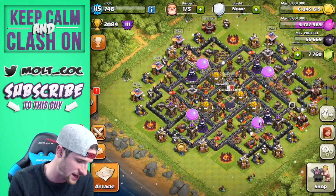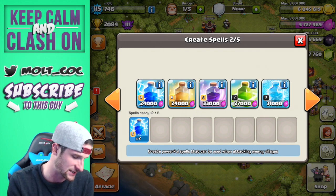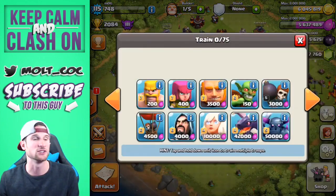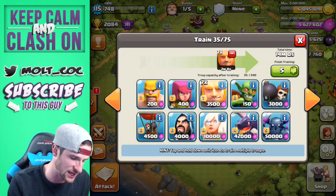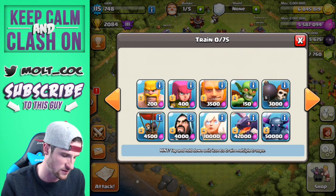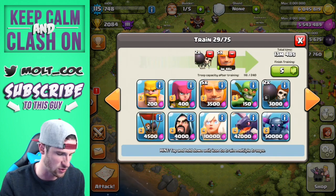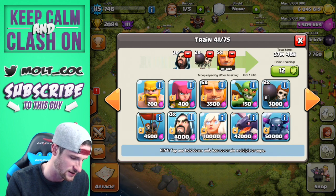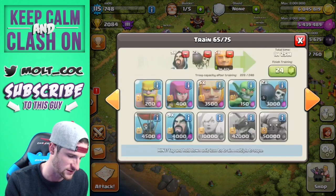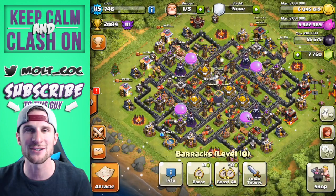Let's do some more giant stuff. I'll get one more lightning spell in, then train up: five giants in each army camp, plus wizards and a healer too. Giants and wizards — this is gonna be gnarly, and obviously we need a healer. We'll do that later.